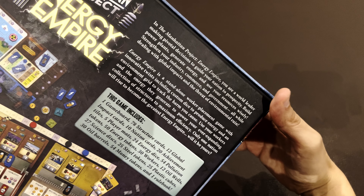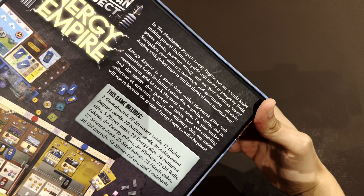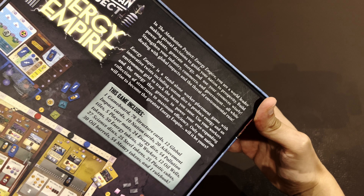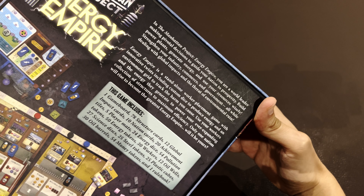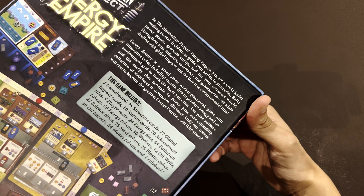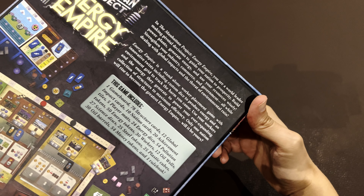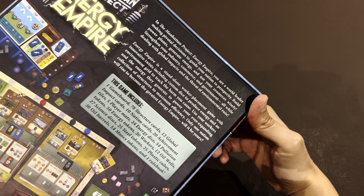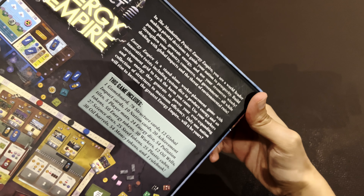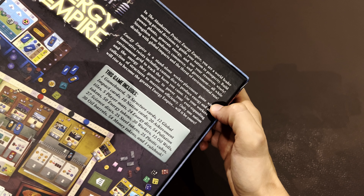In the Manhattan Project Energy Empire, you are a world leader making pivotal decisions to guide your nation to prosperity. Build power plants, generate energy, and use your resources wisely. That's the theme of the game. Pros and cons of different types of energy: nuclear, green, coal, fossil, etc. Strengthen your industry, commerce, and government, all while dealing with global impacts and the threat of environmental ruin.